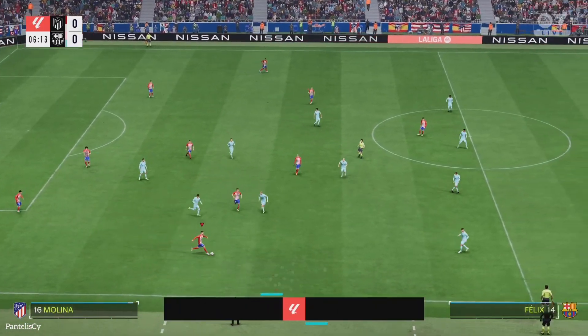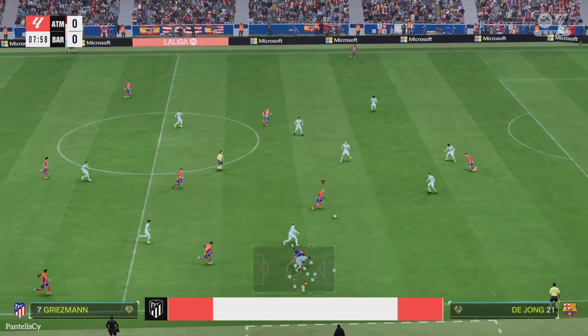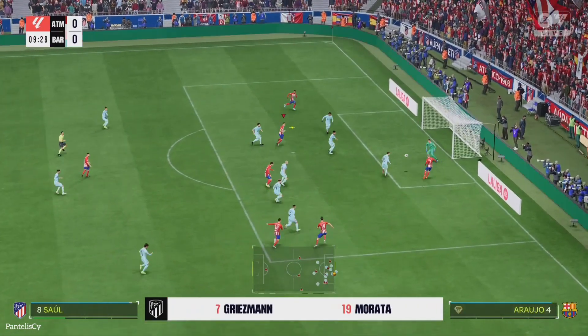Here's how Atletico Madrid line up. Jan Oblak is in goal. Mario Hermoso starts alongside Stefan Savic as the central defenders. Saúl plays alongside Koke in the centre of midfield and in attack, Morata starts.